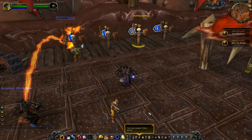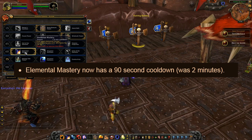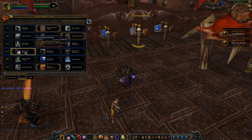The next change is a change to Elemental Mastery, which is a level 60 talent. It's now going to have a 1.5 minute cooldown — it used to be 2 minutes.